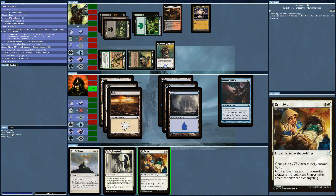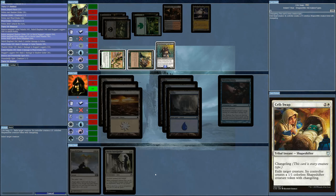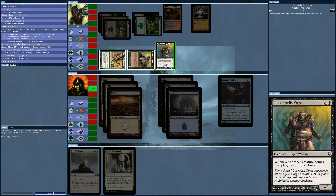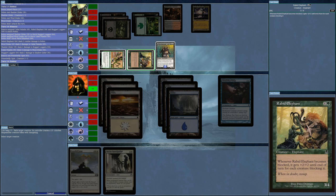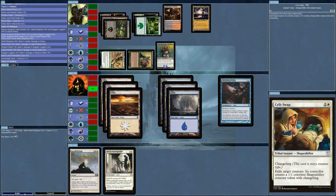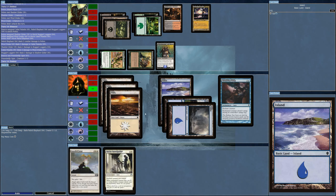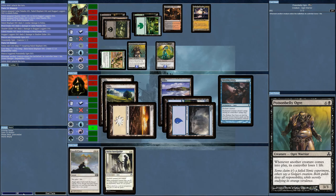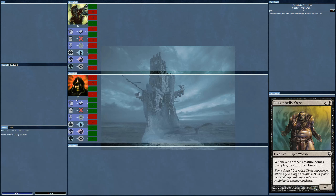A creature comes into play and its controller loses one life — and another creature is getting plus one for being blocked. Do I want to lose life if I have to bring out a creature? I'll turn this one. Still taking four points — completely pointless. That is so rare to lose two in a row. I may not be able to beat this deck.